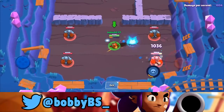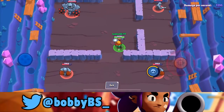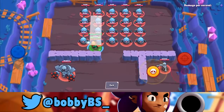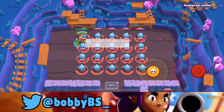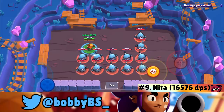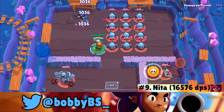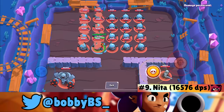At number 9, and in my opinion the most overpowered competitive brawler, we got Nita. She's good at just about everything and doesn't lack anywhere. You shoot twice forward and you cap out at 16,576 damage per second consistently — that's what you get every time. That gives Nita the number 9 spot.